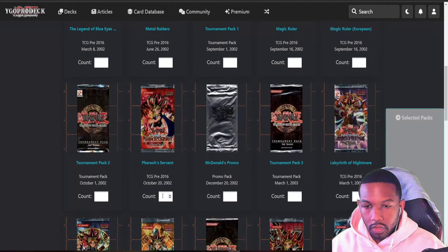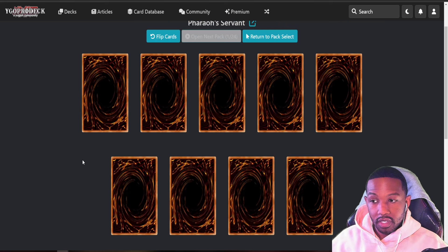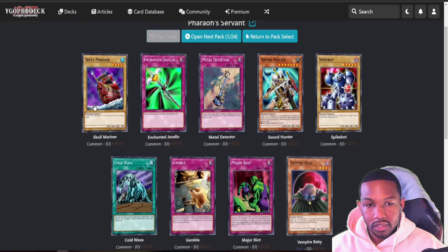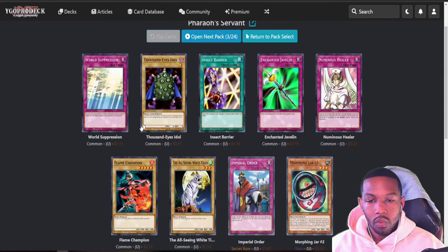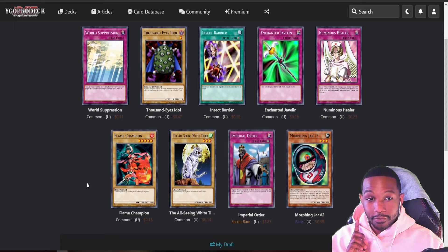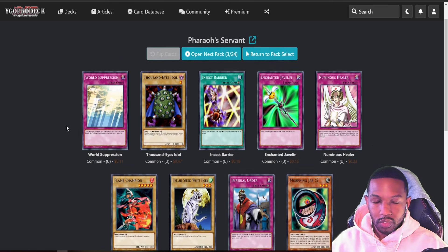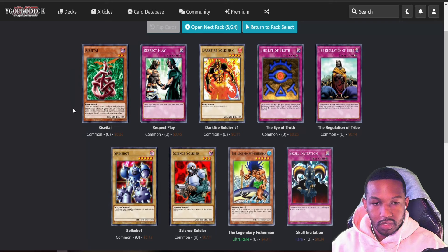Opening up a box of Pharaoh's Servant now. I really need to get something good out of this box because Kenny has two mulligan tickets and I only have one left. I don't want to use that until Invasion of Chaos — the last couple sets have been really cruel to me. Not the best start. Oh — I got Imperial Order on the third pack! That is a very good sign, definitely one of the cards I wanted to hit.